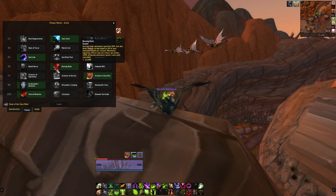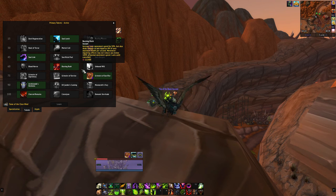At level 60 we only have one movement speed increase — Burning Rush — and that's an easy pick. The other two options don't really work.